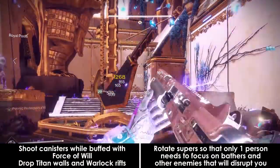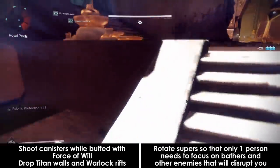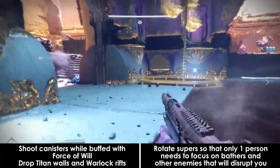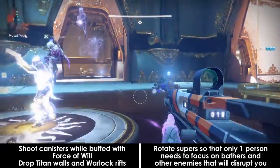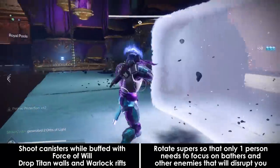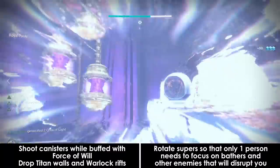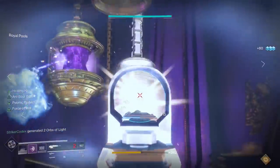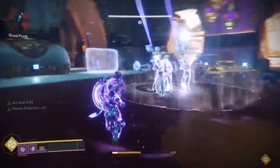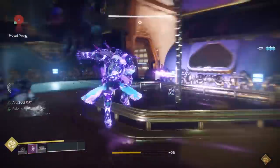After the chains are locked, you'll get a sound cue to go to the middle of the room. That center plate is your buff plate with the force of will buff, allowing you to damage the canisters. Place down your walls, throw down your rifts and do as much damage as possible. Try to focus fire as a team and call out your shots. Roaming supers should rotate one after another because bathers will spawn during the encounter frequently and they hurt really bad. Try to have one person be a lookout for any enemies coming in. Remember to watch your psionic protection stacks too — if they run out, you're going to take some extra damage.